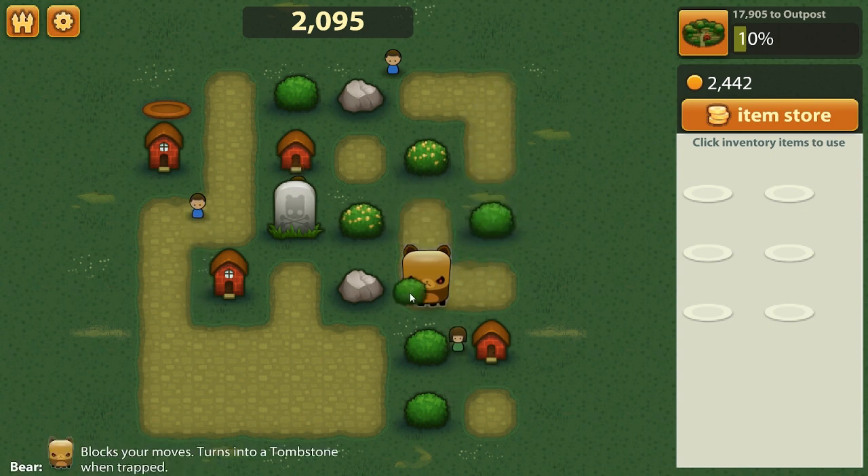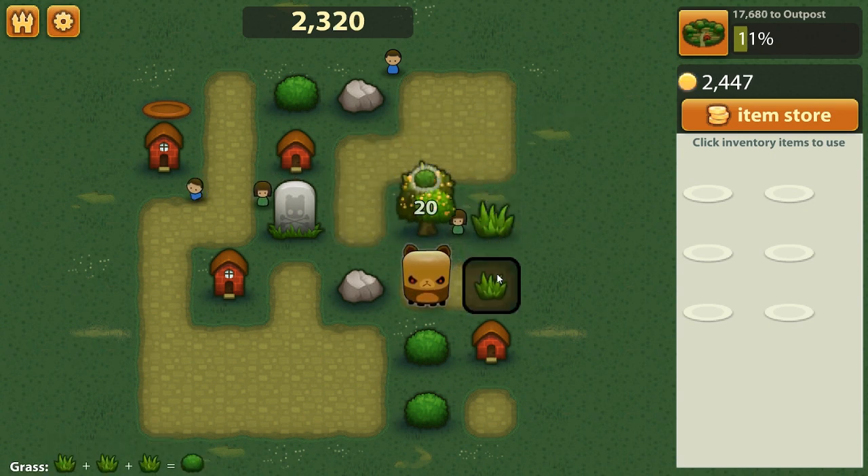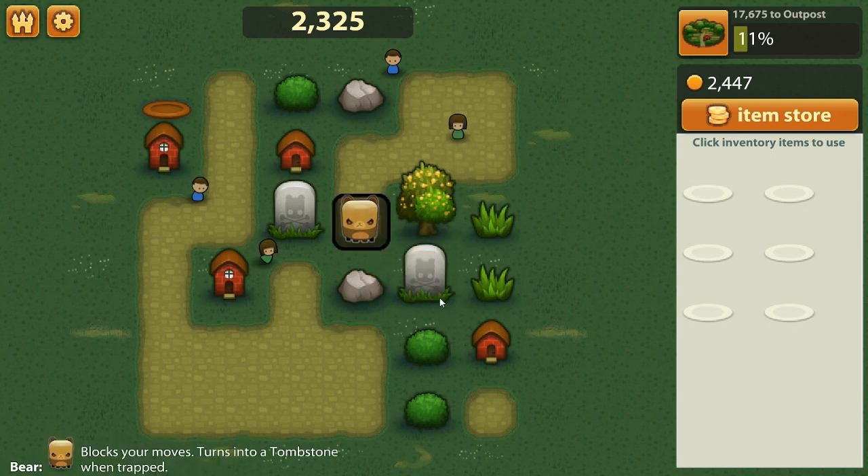I want this bear to move, but he won't move yet. We'll just create a tree here. Basically, if we wanted to, we could trap this bear. This will create a coffin — or a gravestone I should say — and three gravestones equals a church, so we can probably try to get another one going here.